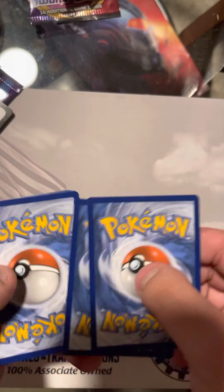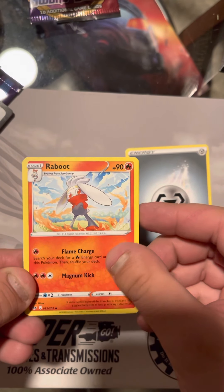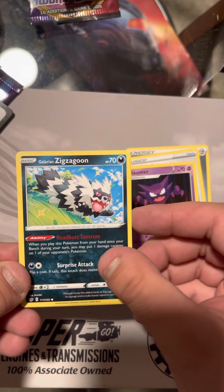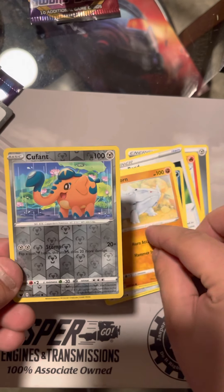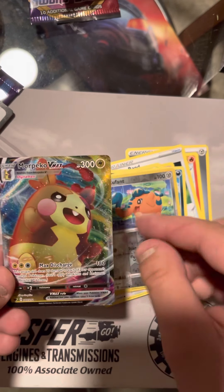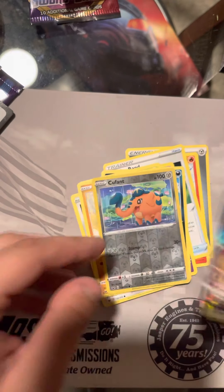Pack number two. Got a Metal Energy, Raboot, another Band Haunter, Galarian Zigzagoon, Krabby, Farrow Seed, Rosalia, Rhyhorn, Reverse Holo Non-Rare Cufant. And we got the Morpeko VMAX Full Art. Nice.